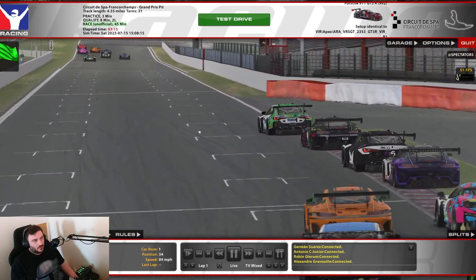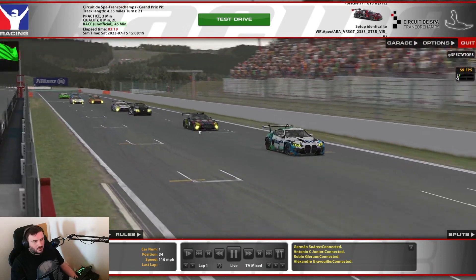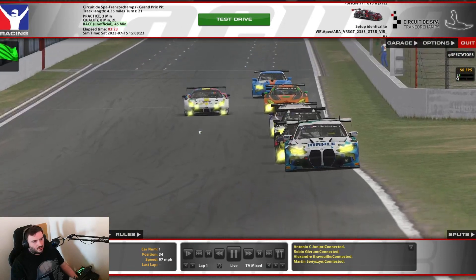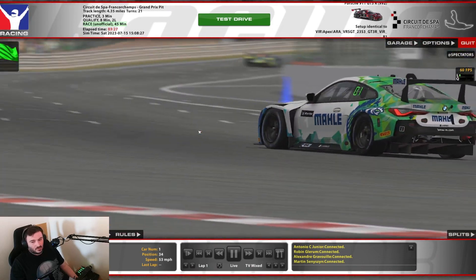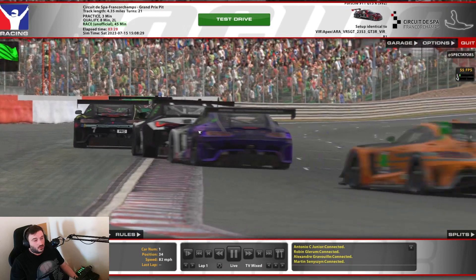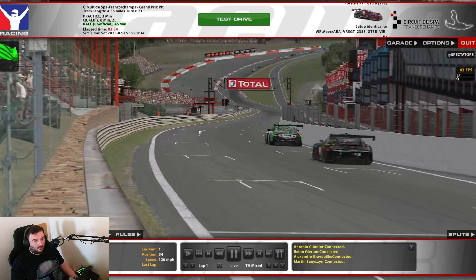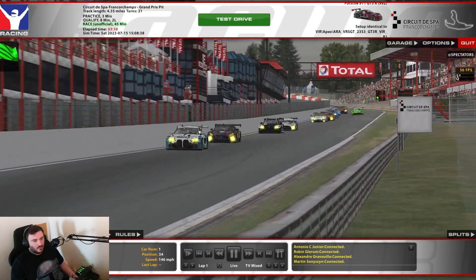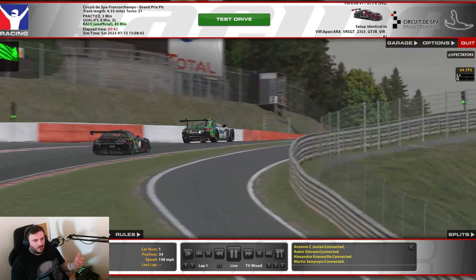We've jumped into a top-split IMSA race, just to watch, just to spectate, and we're going to get a couple of screenshots. I'll show you how I get them and what tool I use — basically just one tool. I'll show you how to use it, especially when you're getting the higher resolutions like the 8K ones. Mainly I do 8K now — I did 4K and then moved to 8K.